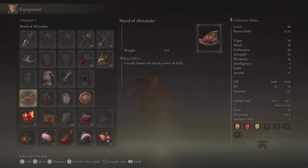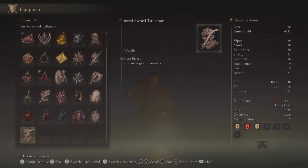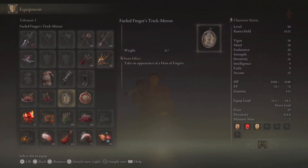As for the talismans, there are a couple of different options. I went for the Shard of Alexander. We also have the Starlight Horn Charm, which is a good option if you're worried about bleed buildup. We can switch that over to the curved sword talisman, since guard counters are not too bad with this build. We also have the Trick Mirror for invading, and the Crimson Amber Medallion.